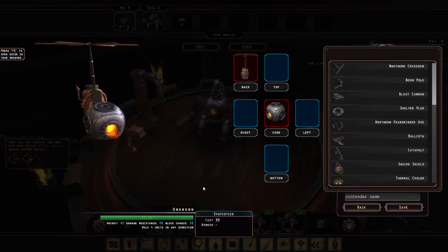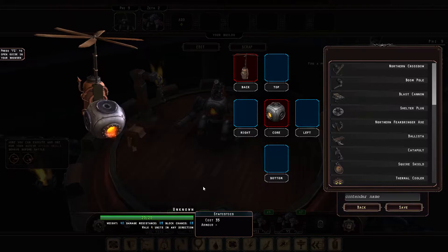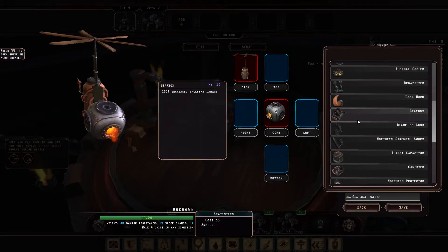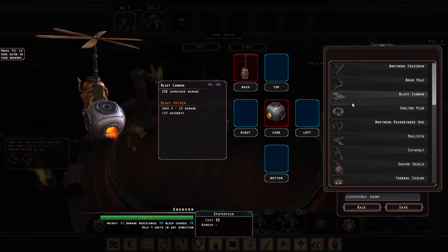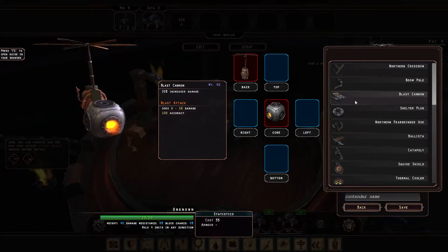And you've got to load this thing out with weapons. You can make this guy a melee character — I think you should have a mixture of both in your team. So you can make him a tanky melee guy, or you can make him a ranged guy. There are loads of options and all these weapons have different modifiers, other damage or life modifiers and such. It's not like one is better than the other — it depends on your strategy a lot.